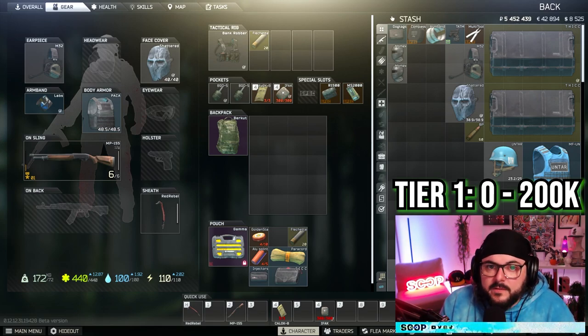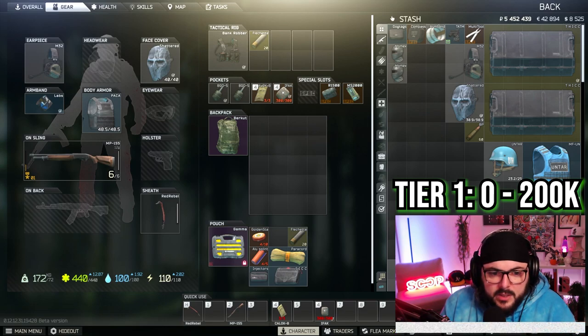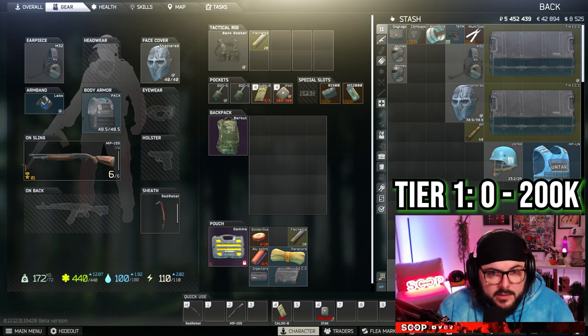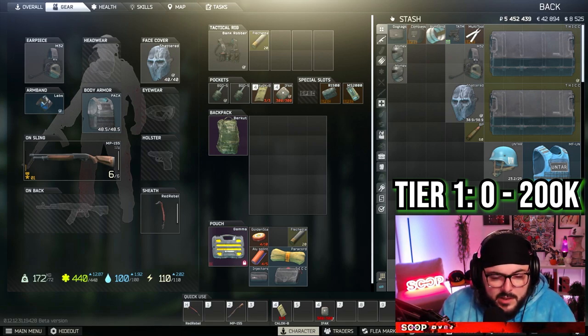Throughout these tiers, there are going to be different slots where you can save a little bit of money and mix and match. The first tier — Tier 1 — covers kits that cost zero to 200K rubles. Here's how I figured that out: about 20K for meds, looking at an IFAK or a car medical kit; 10K for bleeds — Caloks go for about 13K, or you can do two Salewa marches or some CATs, but I average it to about 10K; 30K for armor, which is about what a Paca costs. You could also run no armor. Next, 10K for a rig — that's how much a Bank Robber costs. You could go slightly higher: the Triton is like 29K, the Azimuth is like 39K if you want some extra slots.